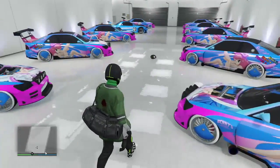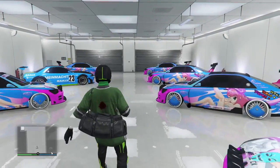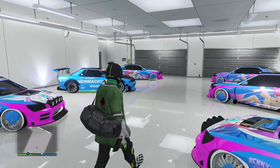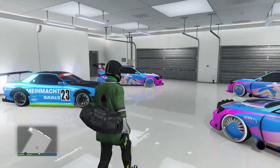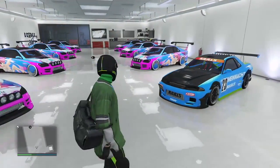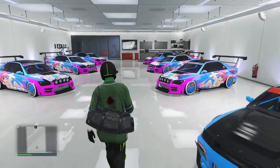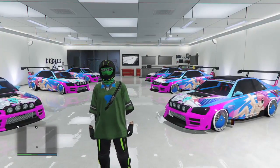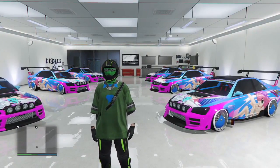This is kind of like the same glitch that we did before, but you're just gonna have to do that part once. What you're gonna need is the MOC personal vehicle storage with the Sultan RS — only the Sultan RS. Stop trying to duplicate any other car; it doesn't work with this glitch. You're gonna need any garage. You can use all your garages, just make sure you've got RH8s in them. You do need custom plates for this — that's the only downside.